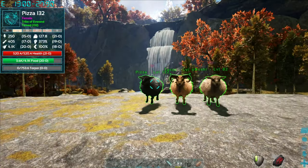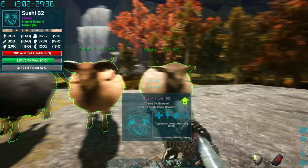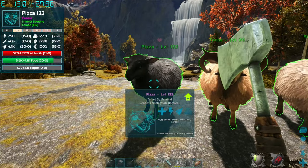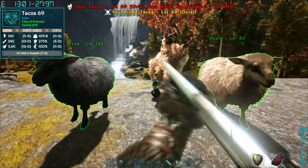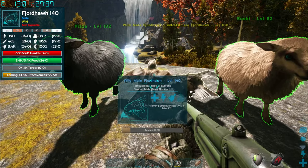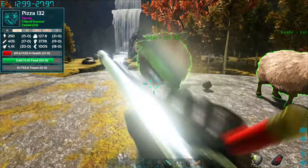First off, we're going to go over the easiest way to tame the feared hawk, and that is to get a bunch of ovises. The reason why you want a bunch of ovises is because they take a lot of hits to harvest. When you kill a target, these feared hawks that are chilling around you will come down and eat them, and it has to be you that kills it — it can't be someone else, your animal, or anything like that.